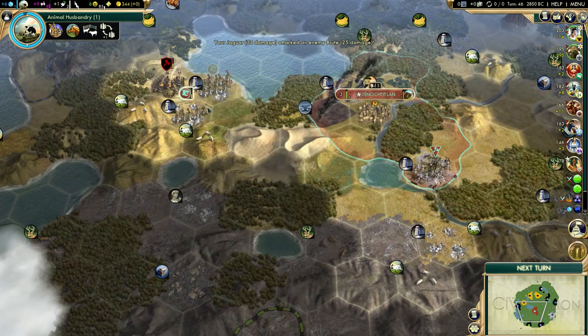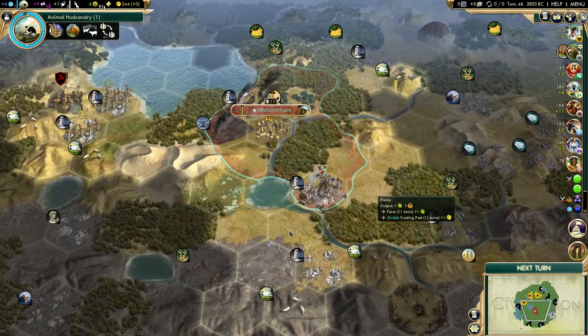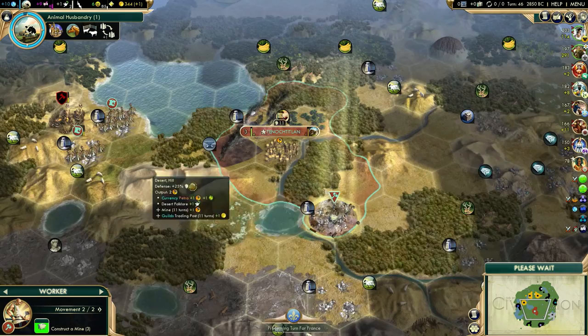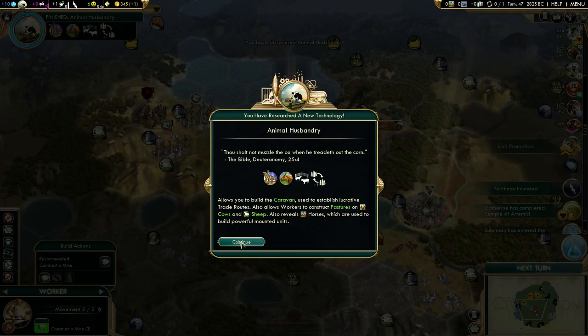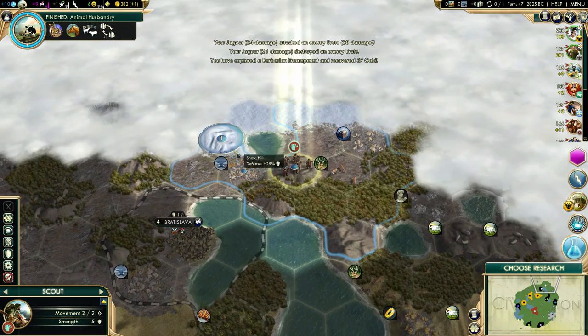Now we got a city-state quest for that camp - I should probably go deal with that. I might destroy this one because otherwise Russia probably will. AI usually goes after barbarian camps quite aggressively, especially camps right next to their territory. Let's get rid of this ASAP. Animal Husbandry done - and we have horses in range of Tenochtitlan! Awesome.